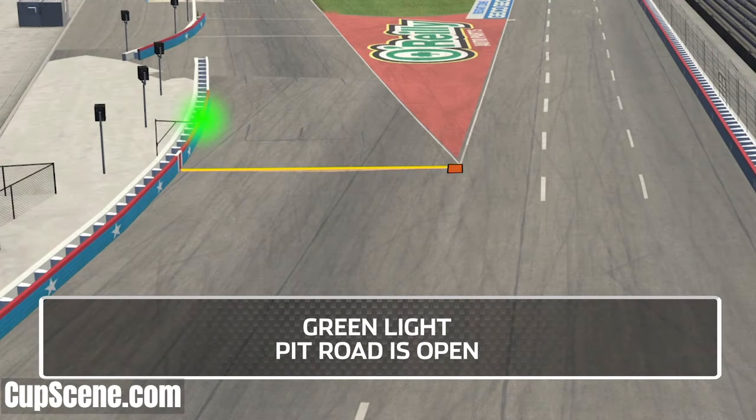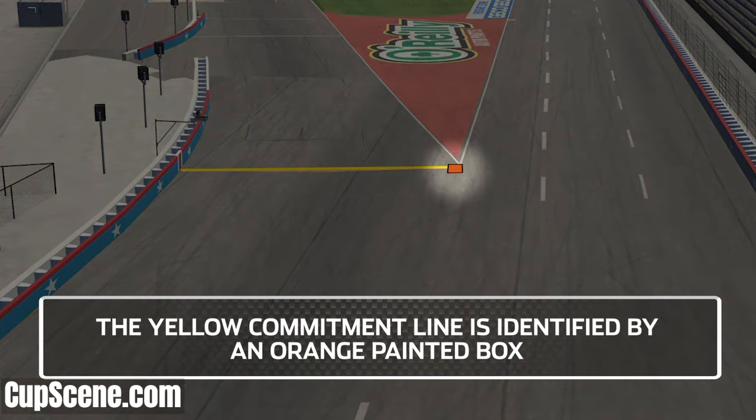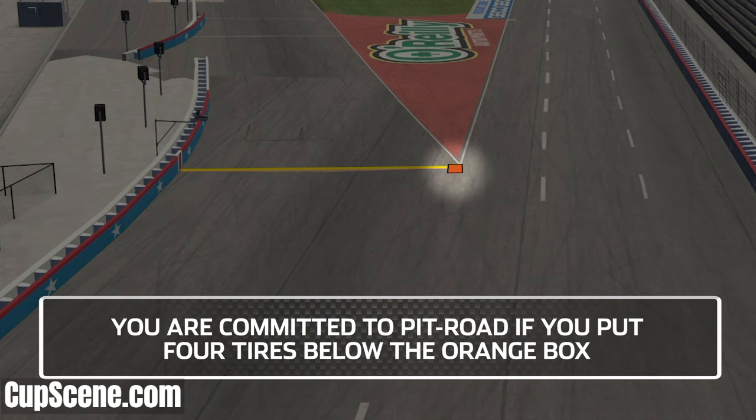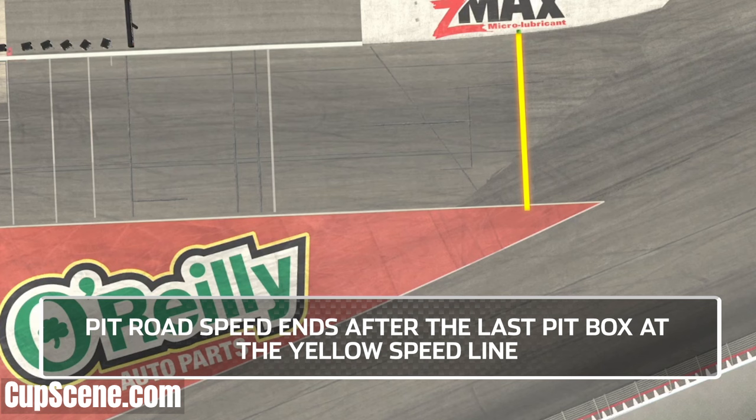Green light, pit road is open. Flashing red and white lights, pit road is closed. The yellow commitment line is identified by an orange painted box. You are committed to pit road if you put four tires below the orange box. When entering pit road, pit road speed begins at the yellow commitment line and ends after the last pit box at the yellow speed line.